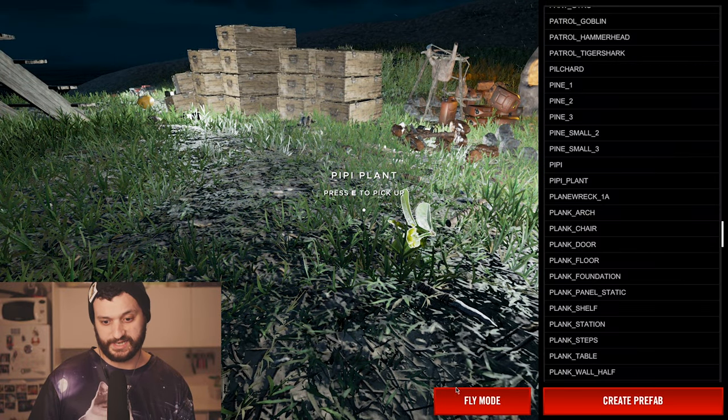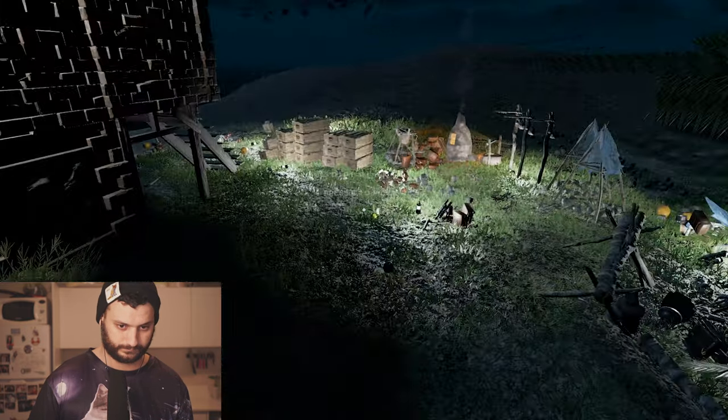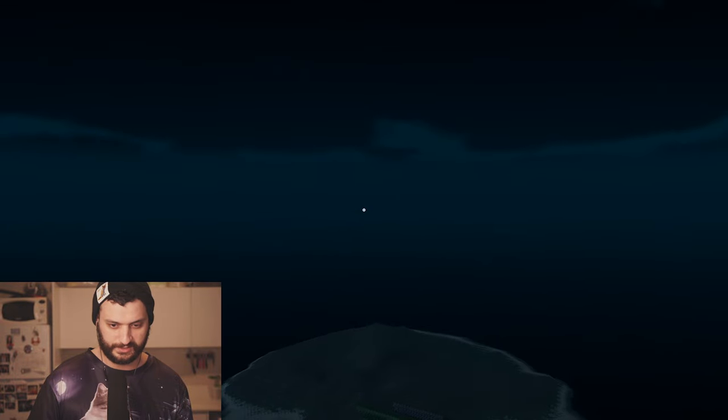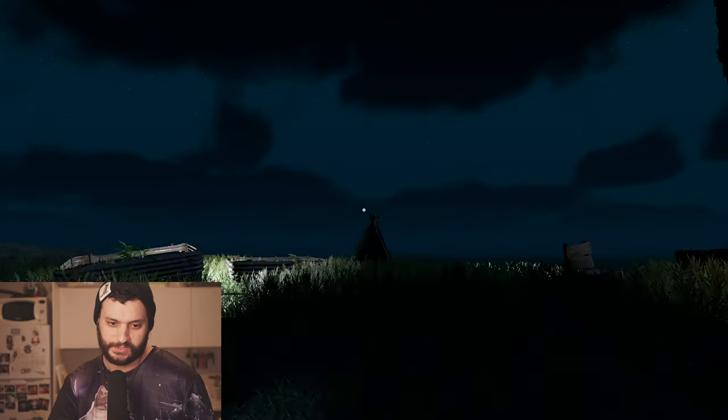Let's open the menu again and try the fly mode. Fly mode is on. As you see, now we can fly away and cheat like a pro. I think that this is a good time to say if you want to destroy your experience with Stranded Deep, this is the way to go. If you don't want to enjoy the game, use those commands.